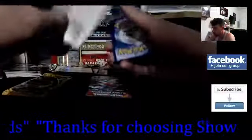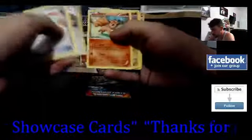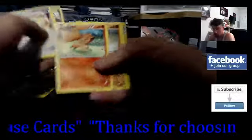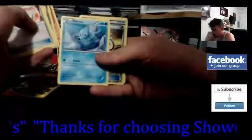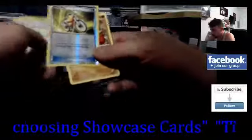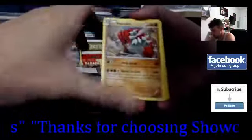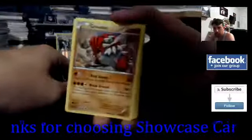Here's the Fates Collide code - pause the video if you need it. Oh, Vulpix - really nice! And Horsea, wow, that would have been sick as a holo. Groudon, and then the Aerodactyl reverse holo - that's cool. I really like the Groudon - always love big bulky Pokemon. We've got four packs left.